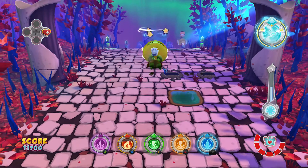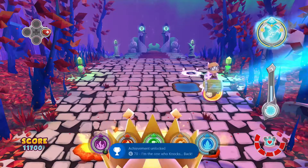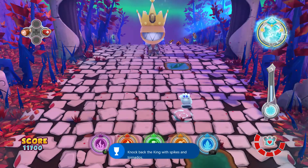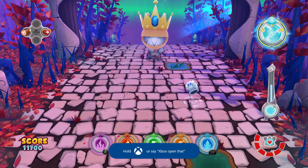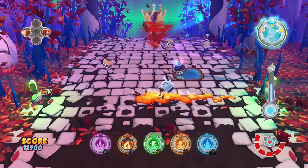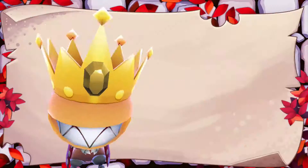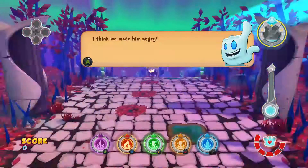So for the special achievement, what needs to happen is that you put down mud in front of where the leaves are, and that creates a spike he steps on and starts staggering a little bit. You shoot down a tornado at the king and he falls down and gets stunned for a long time — and that's your achievement, that's the special requirement for this fight.